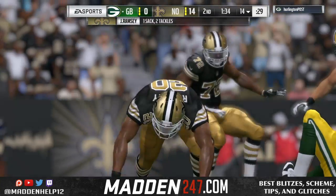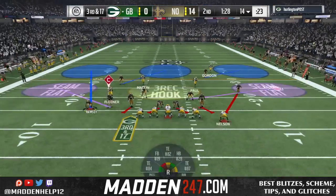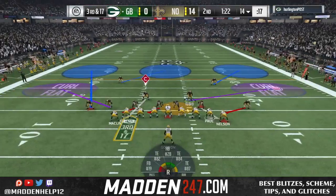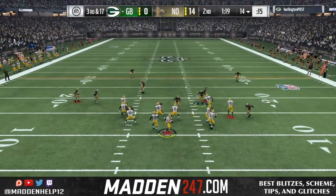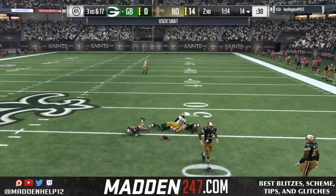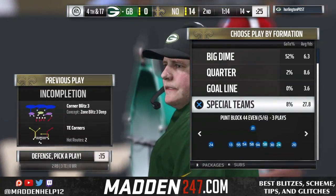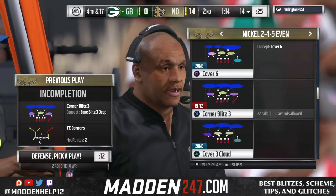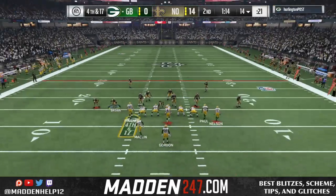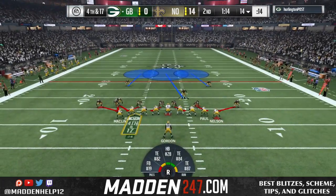I get underneath anything, pressure comes in. This is a really good blitz especially against any type of compressed set like jumbo heavy, or gun tights — anything like that. It's really hard to block. You see all the adjustments I'm making, manning up people. We only send three people this time, just trying not to give up anything deep and we manually cover the post. You need to make these little funky adjustments — if they're trying to attack you deep, give up underneath. You can see the adjustment where I had the linebackers in blues and the safeties down in purples.